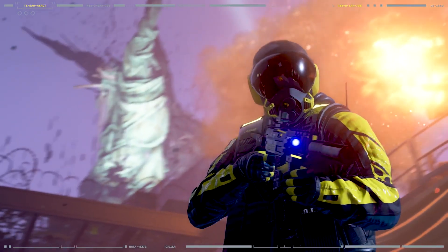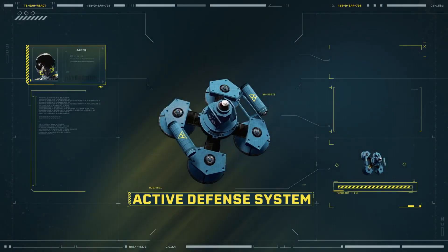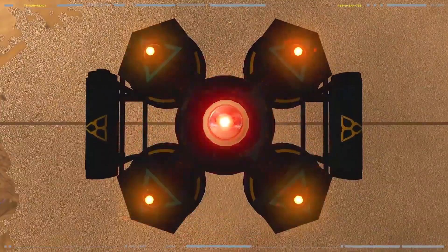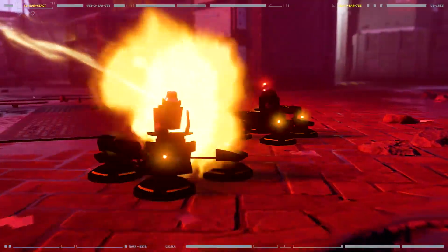Jager is looking for answers and he's got a few theories about the Parasite. Keeping his team alive as he gathers the facts is the automated turret, the active defense system. Place it on a wall or on the ground. The ADS attacks incoming enemies and intercepts projectiles.